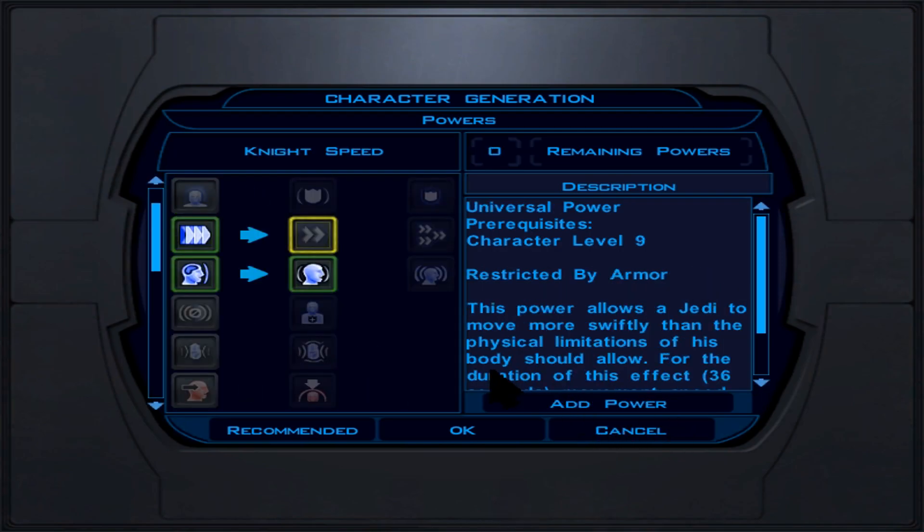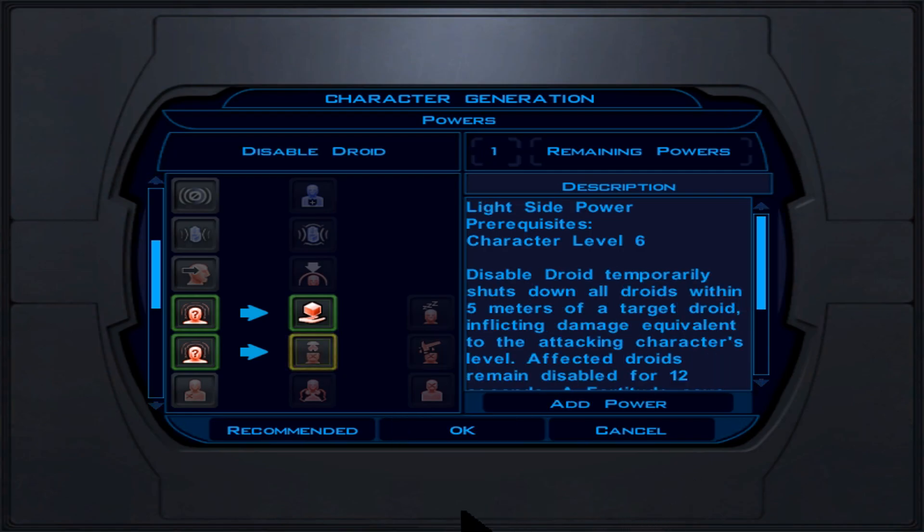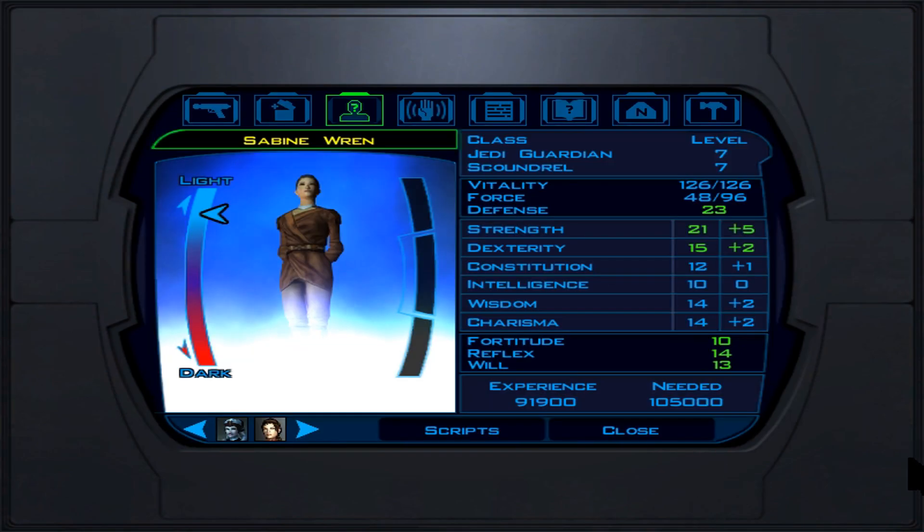We pick Improved Toughness as a feat — subtracting 2 points from any damage taken. For force powers, I prefer Throw Lightsaber, useful in one or two specific encounters in the game. And that concludes leveling from character level 2 to 20.